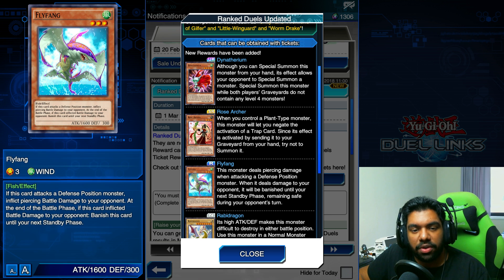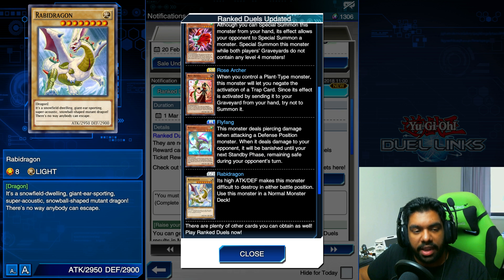Finally, the last new ranked duel reward is Rabbit Dragon. As you can see from the picture, it's literally a rabbit dragon — a Level 8 Light Dragon with 2950 attack and 2900 defense. The 2950 is very powerful, but if you're running normal dragons you're probably going to run Blue-Eyes because it has support cards. It's pretty cool to have in the game, but I don't think anyone's really going to use it apart from the fact that it is literally a fluffy dragon. Not a very useful card, but it earns its title as a normal card.